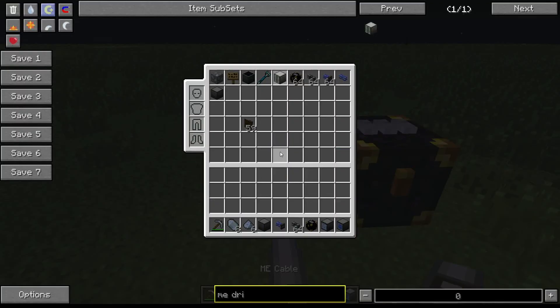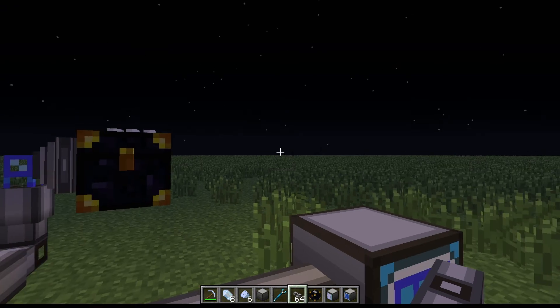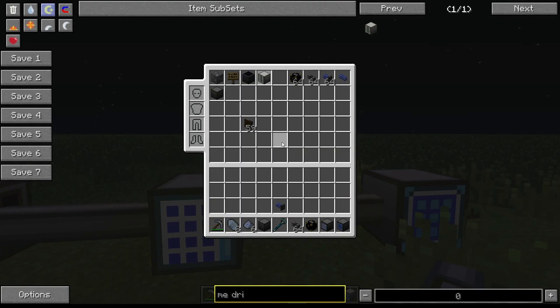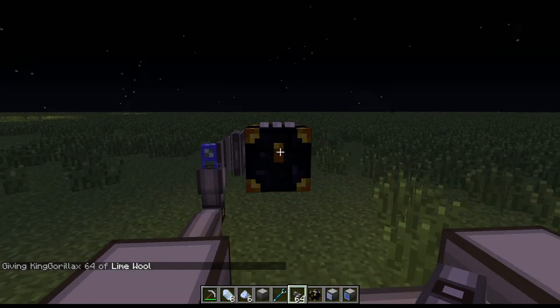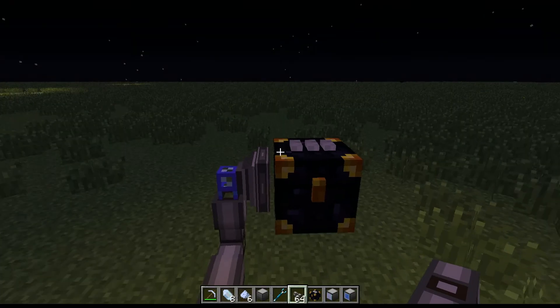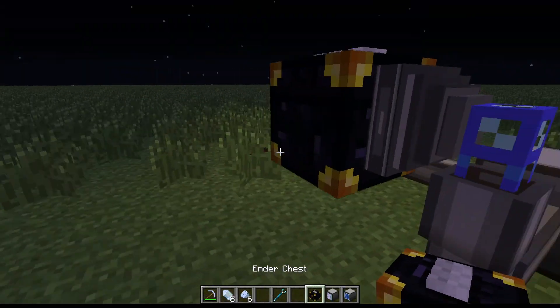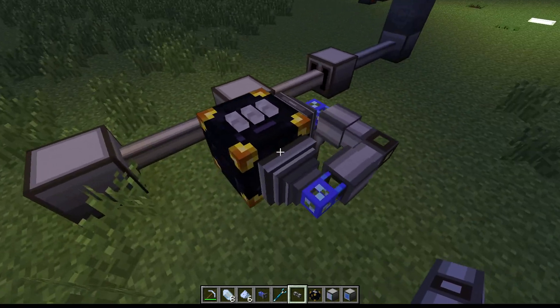As you can see, the quarry pumps the items it mines into the ender chest and the ender chest pumps into here. For example, let's grab 64 limestone - the quarry picks it up, drop it in there and as you can see it's importing into the ME system. You can change the settings and filter it - this is moving single items but you can set it to stacks at a time. You can add more import buses to make it even faster.